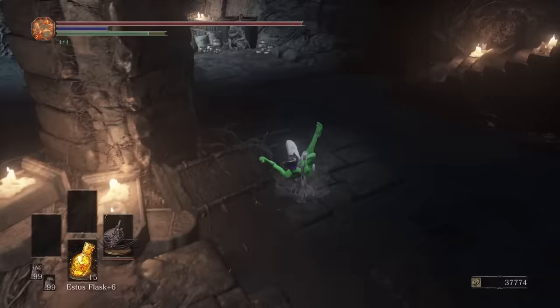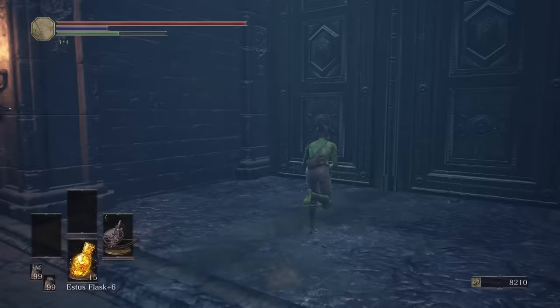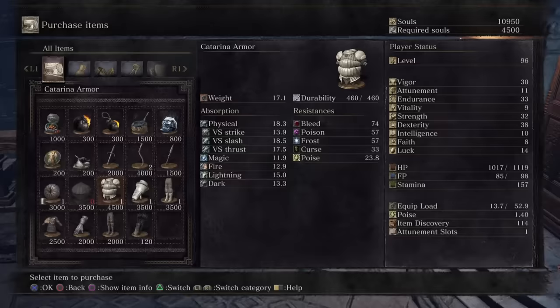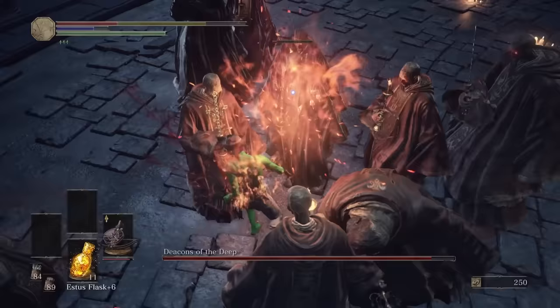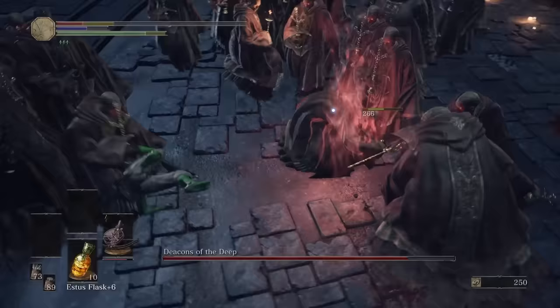With a boss defeated, Greyrat returns and has some new ammo for us including sniper bolts. We head to Cathedral of the Deep, do the stuff with Patches, get Siegward's armor back. But now we're about to dive deep into hell — Deacons of the Deep. Slow fire rate and low damage makes even the first phase hell. The weapon art wastes way too much ammo for this fight. I came to realize that Gael's crossbow alone wasn't going to get the job done, but I had picked up the Arbalest which at max upgrade should do more damage per shot.